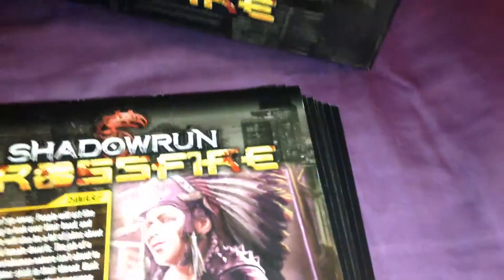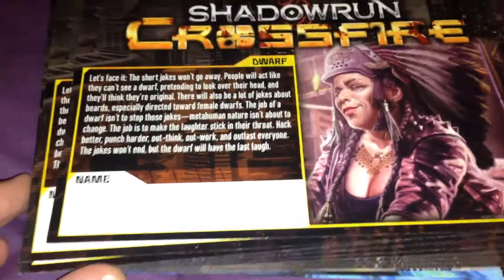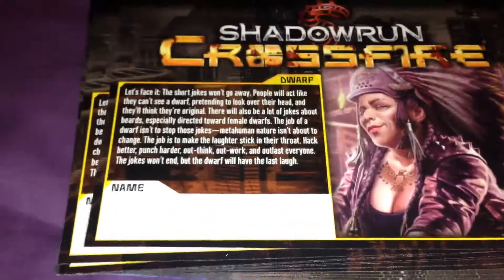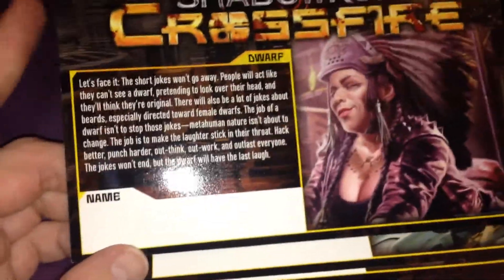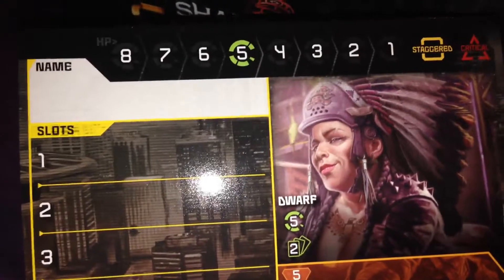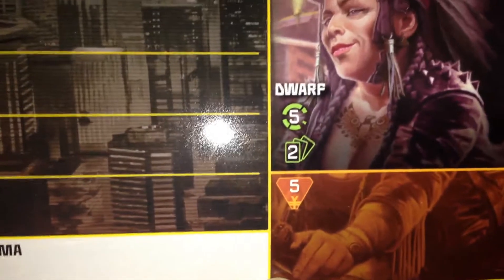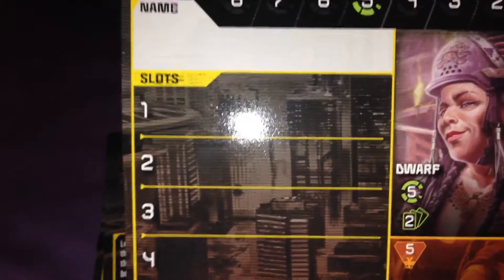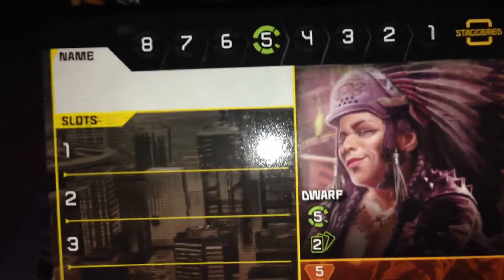And so now we have what appear to be character cards. I'm assuming that you'll choose a character to play with in the game. So we've got dwarves — you can write your name on them. I'd probably go for the sleeve option because I'm never really a big fan of writing on my own cards. On the other side they've got name, and I'm guessing that's health at the top, cards, orange, five, karma. She appears to have four slots which is probably where you would stick those skill stickers from before. Pretty cool.